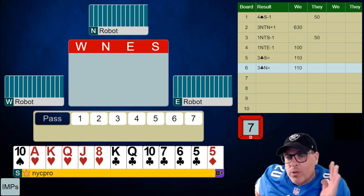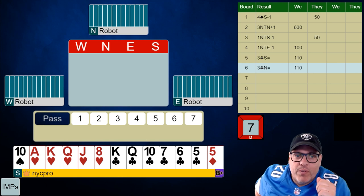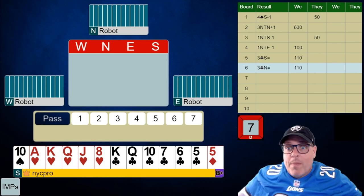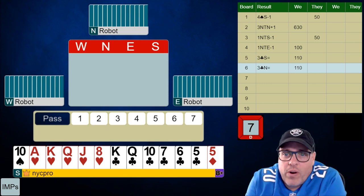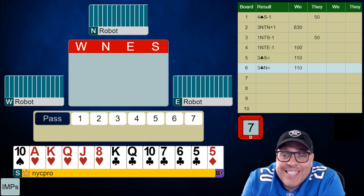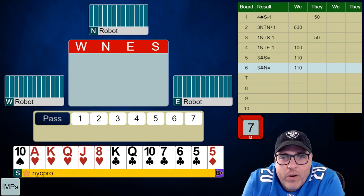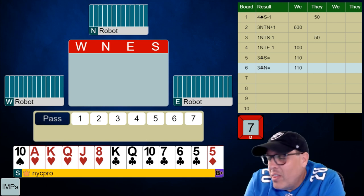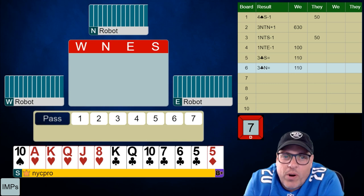Number one, you're always predisposed to open your major suits with five of them. And number two, that is a solid, absolutely sexy heart suit — this is a beautiful suit. So you might have been lured by the beauty of that suit to open one heart, but it's wrong. It's wrong because we're never going to get to show a 6-5 hand if we open one heart, and the rest of this hand is kind of hidden when we open a heart.